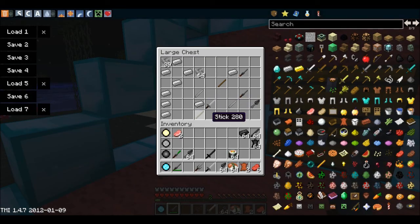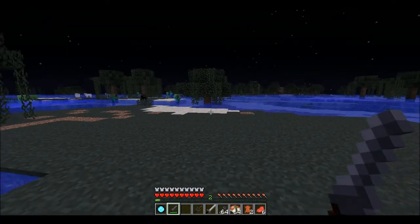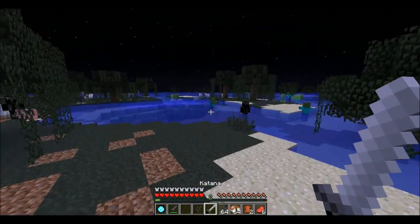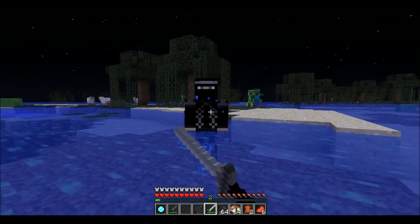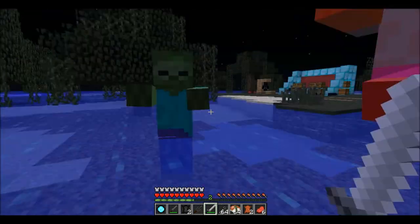Then we have the katana, which is just a stick, then an iron ingot and an iron rod. An iron rod is just crafted like 3 iron on top of each other. This gives you the katana. The katana has the same amount of damage as an iron sword.